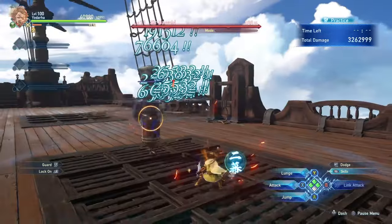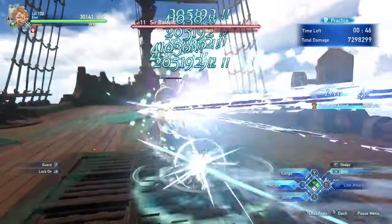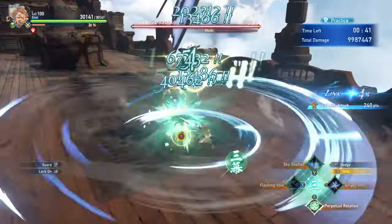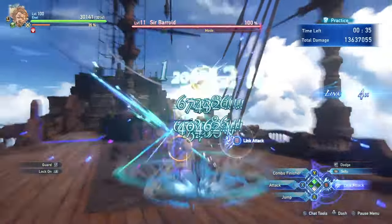The ideal Yodara gameplay loop is going to be consistently chaining combo finishers together, weaving in skills when you have Shroud Marks, and taking advantage of your invulnerability mechanics and skills to continue attacking and looping combo finishers. This makes him one of the more fast-paced characters in the game who can output pretty high consistent damage if you're able to take advantage of his mechanics.